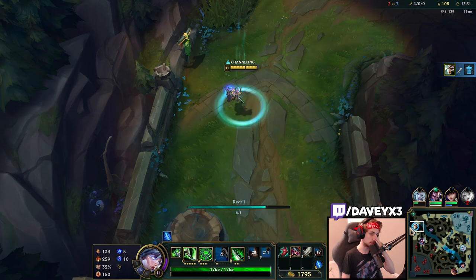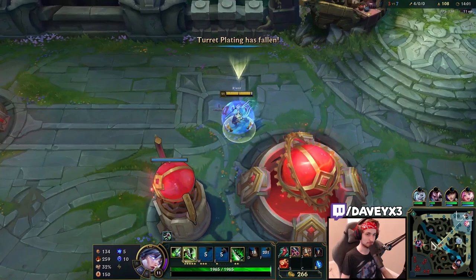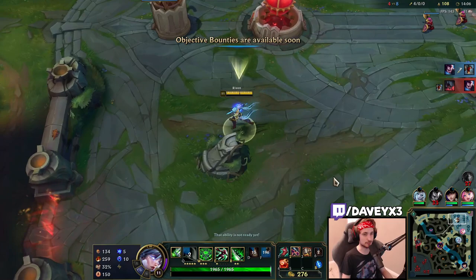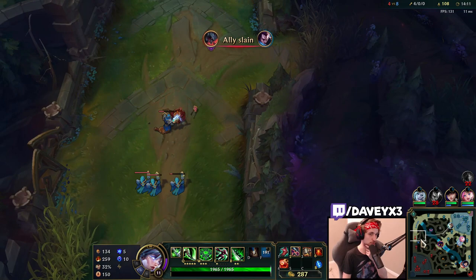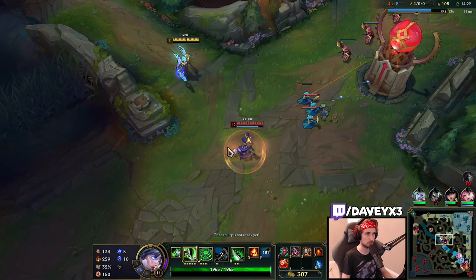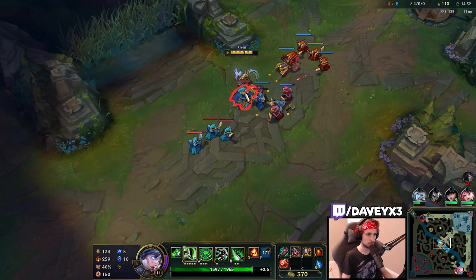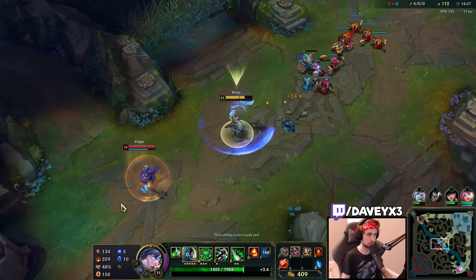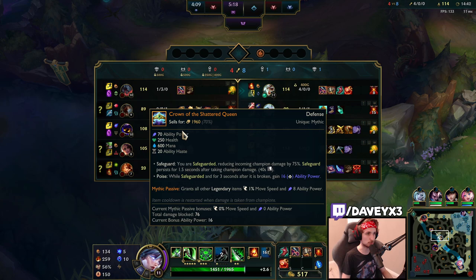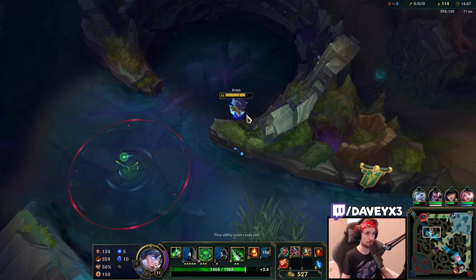Mid game now — the most fun part. Plan is to push top lane and get every jungle camp available, while also falling down mid to look for catches. Aatrox is running away at the perfect time. The enemy Yasuo has Crown of the Shattered Queen, which is a perfect counter to Riven — a really strong item.